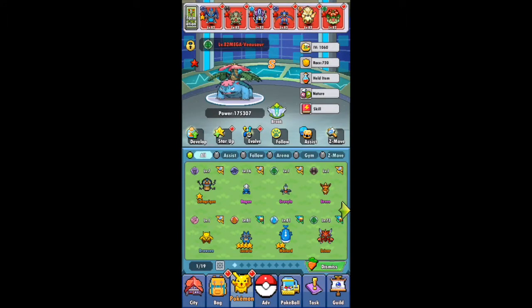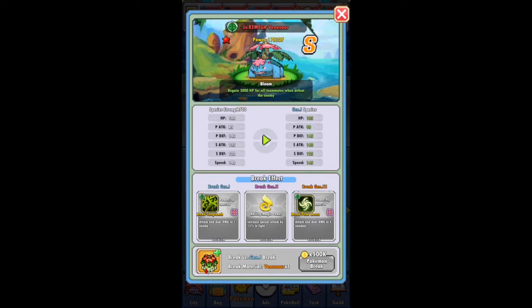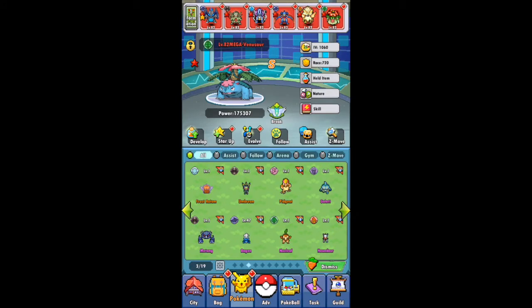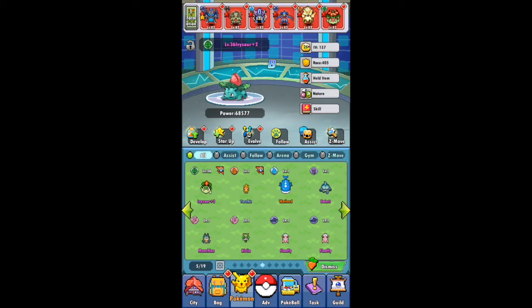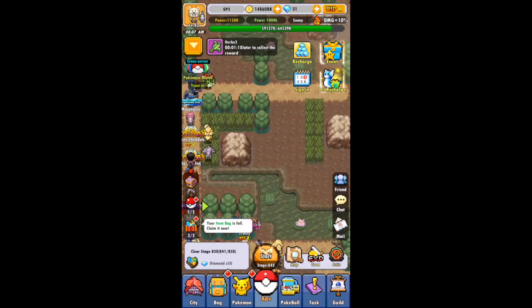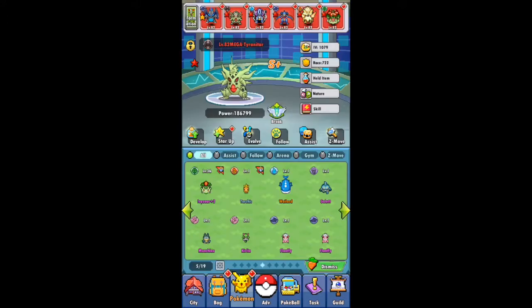One thing I don't think I did in this video is making sure that you star up every Pokémon. Starring up Pokémon is very crucial — you definitely want to try to get those as high as you can. The red star is easy to get; you only need blue stardust. But once you get it past that, you need the red, which is a little harder to get.